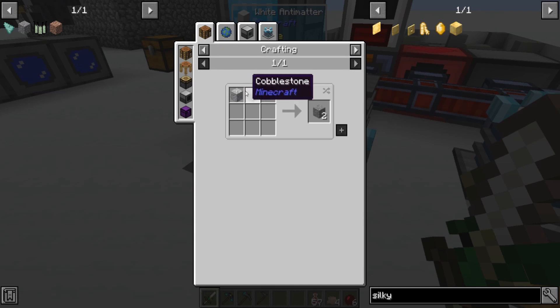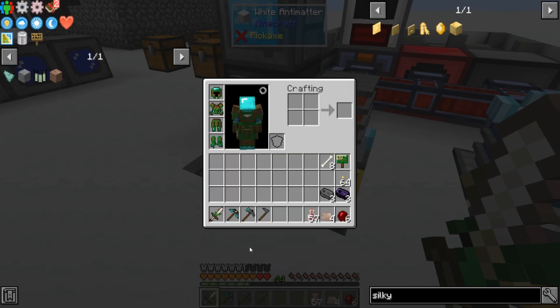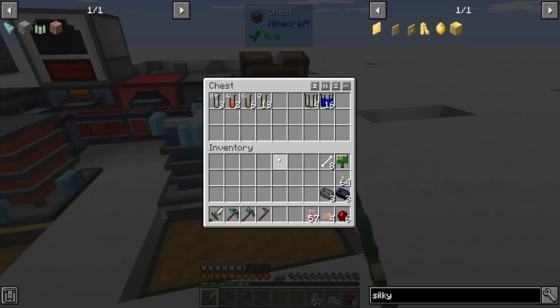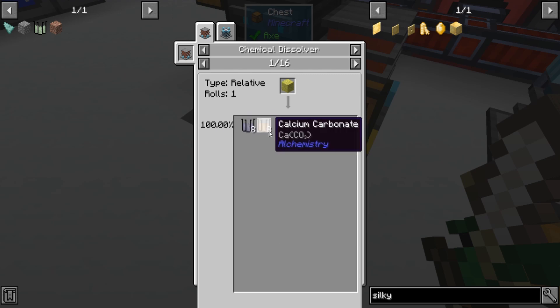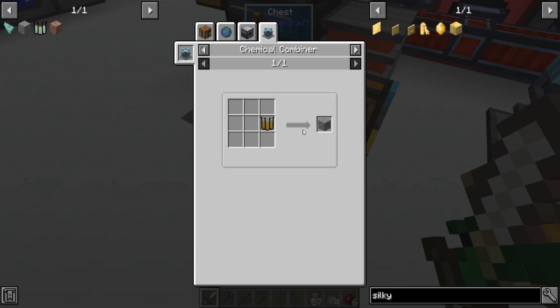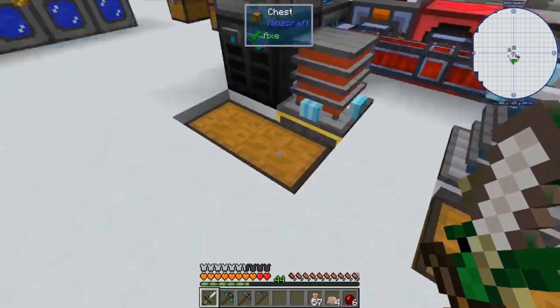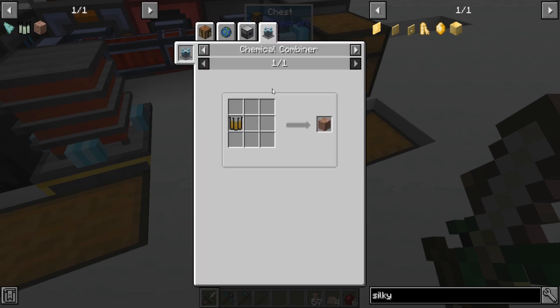I forget what andesite was for — I used andesite to farm up calcium. The calcium, which I used to make that sponge. You need calcium carbonate, so I made up a ton of andesite just by using the silicon dioxide, broke it, turned it into polished andesite, broke it down, and then used the calcium to make the sponge. Granite is used for the quest later, but it's the same — silicon dioxide, just in a different spot.